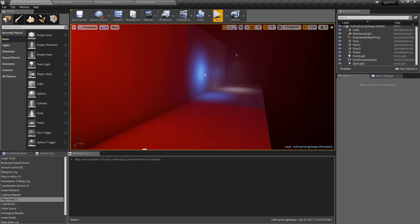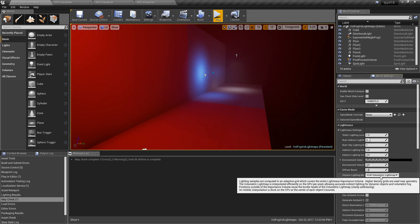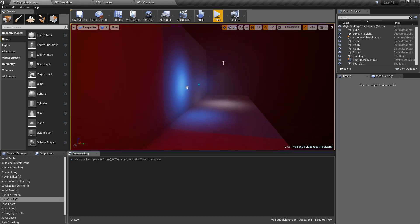Volumetric fog has seen a nice upgrade in Unreal Engine 4.18 using the new volumetric light map setup, which allows colors to better map out in our world — our darks, our lights, and our colors — by sampling better instead of just on top of certain surfaces at certain distances. The end result is we get better color results. The side effect is that volumetric fog and static lighting can now intermingle, and we get effects inside our fog.